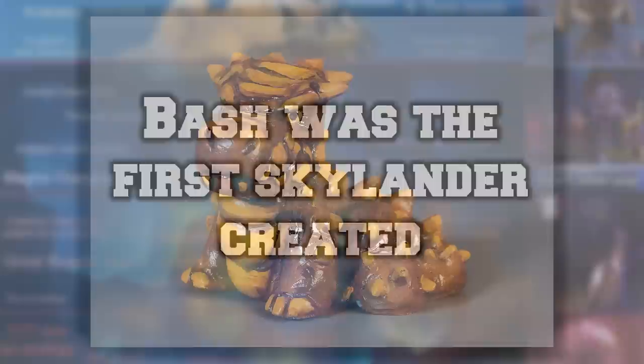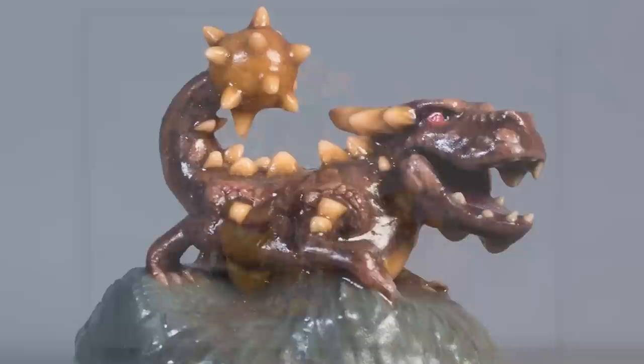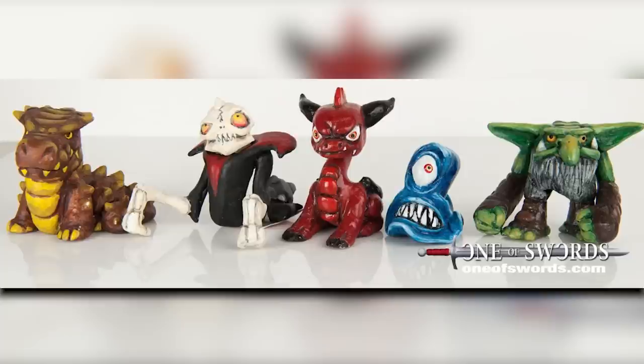Bash was the first Skylander ever created. Not counting Spyro and Cinder who already existed, Bash was the first Skylander that was 3D printed and made. This was back when he was just called Rock Dragon, and was one of the first five characters made for Skylanders, which at that point was called Spyro's Kingdom and was a completely different game.